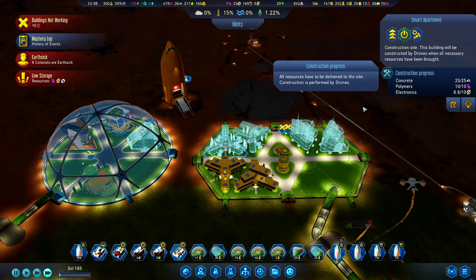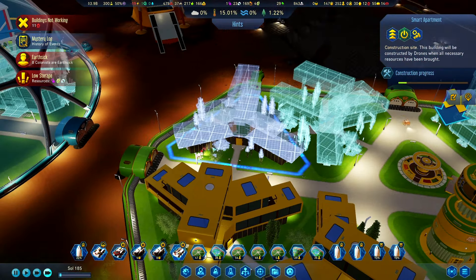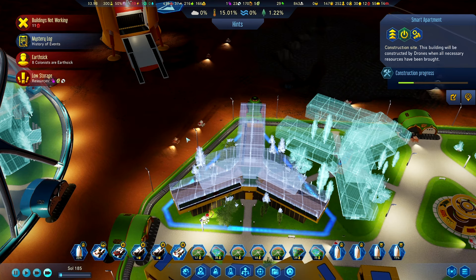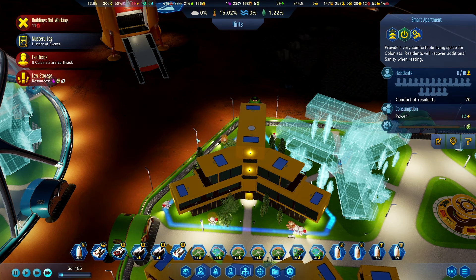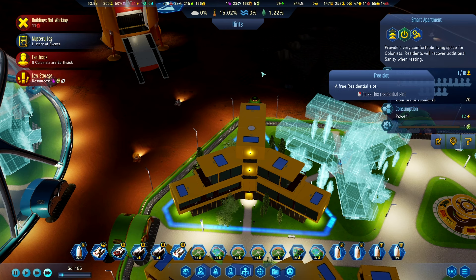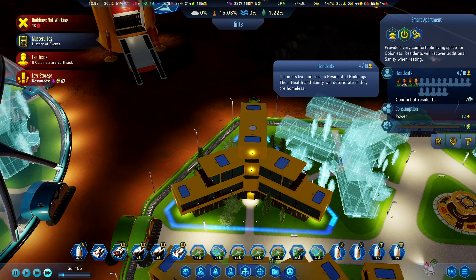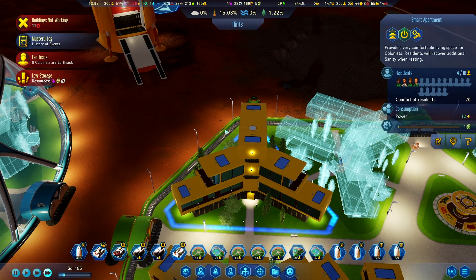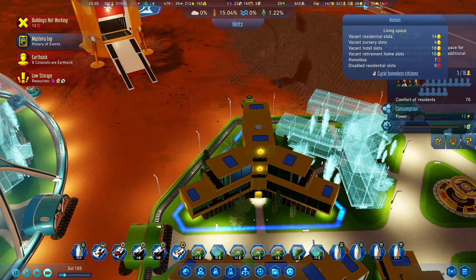At least that will hopefully get us on a positive polymer level. Oh, 8.8 — 9.8 — and we're constructing, nice! There we go, people moving in. Comfort of residence is 70 — I thought it would be 75 in these ones. We still have 7 homeless, 6 homeless.